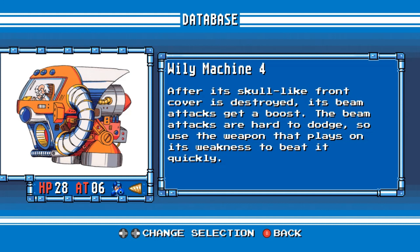Wily Machine 4. After its skull-like front cover is destroyed, its beam attacks get a boost. The beam attacks are hard to dodge, so use the weapon that plays on its weakness to beat it quickly.